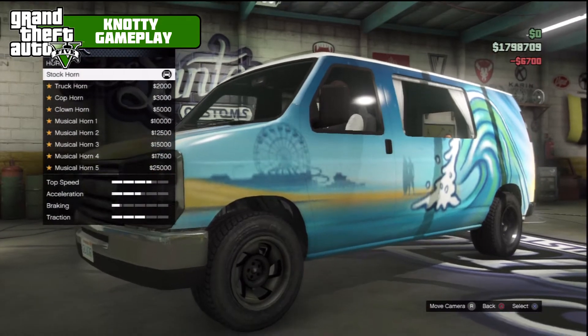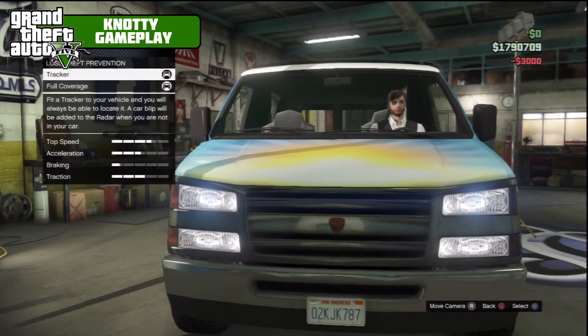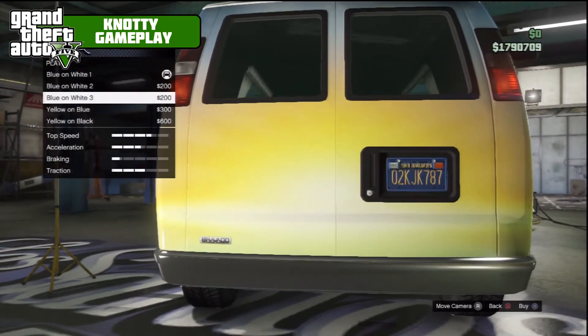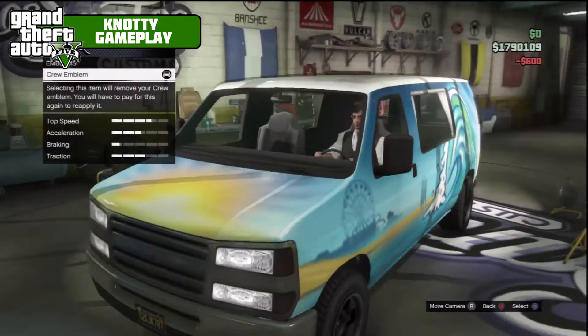We'll put the clown horn on just because it suits this car. Neon lights — you get a tracker and full coverage with it, so no need to worry about the plate. For the respray we'll go black and yellow.